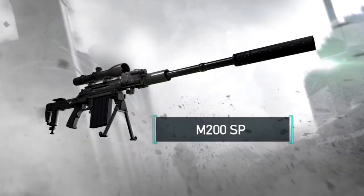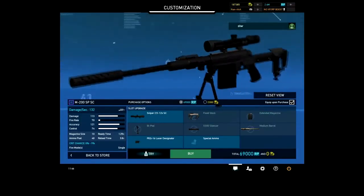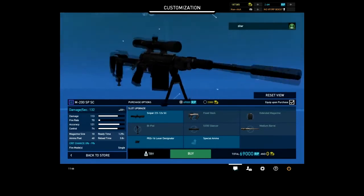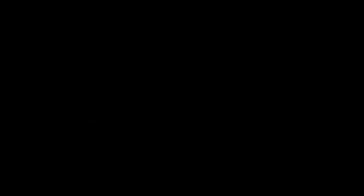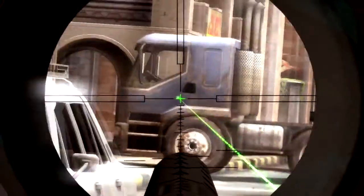Sniper rifles hold a special place in my heart and this one is no different. Classic M200 — one shot, one kill — still applies. But now it's silenced without damage reduction, to keep you concealed long enough to unload the second round in case you missed the first. Kill from the shadows with a sexy new green reticle scope and open crosshairs for additional visibility.